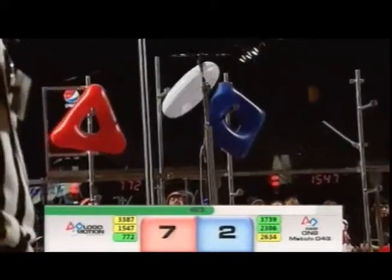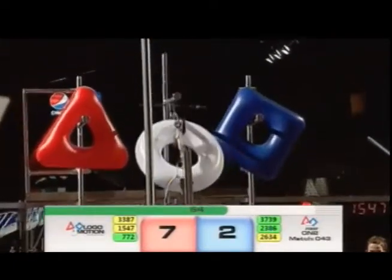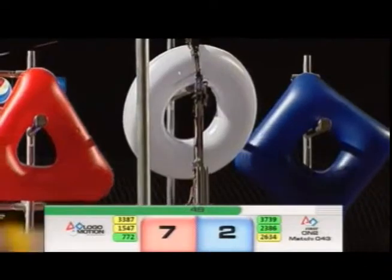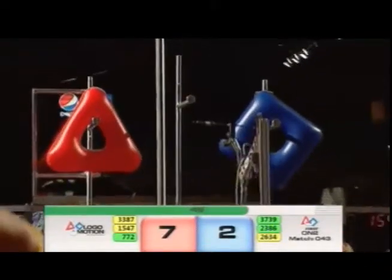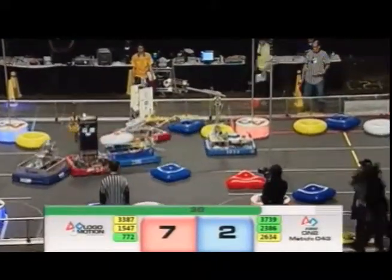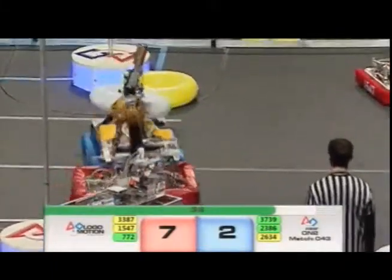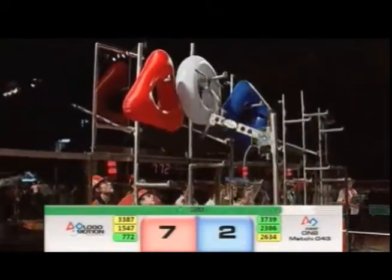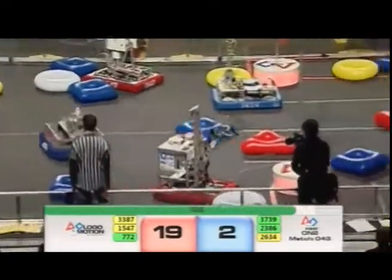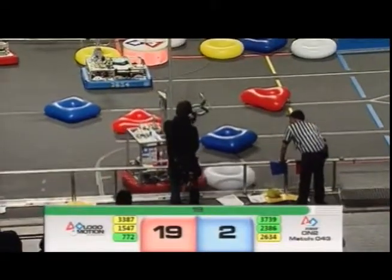Here comes team number 772, trying to get themselves in position and finish off a first logo. Can they do it? Down in the blue zone, we've got team number 23-86 — that's the Trojans. Trojans were hanging on to a white game piece but lost their grip. That game piece slid all the way down their arm, past the elbow of the robot arm. Now they're in trouble — they can't get that one loose. That puts them on defense, and here they come. 19-2, Red Alliance out front, having completed our first logo, doubling all the points on the top row pegs.